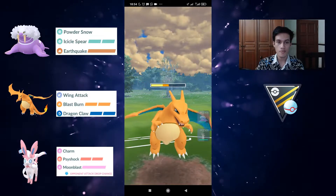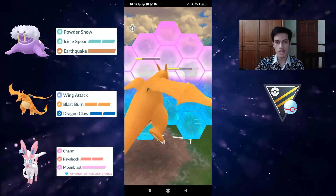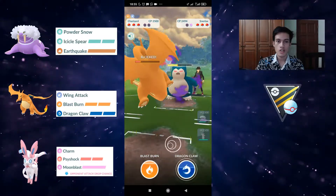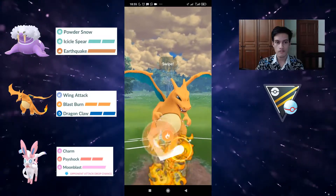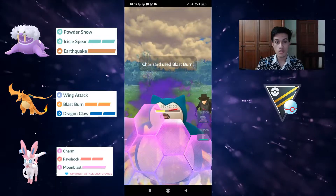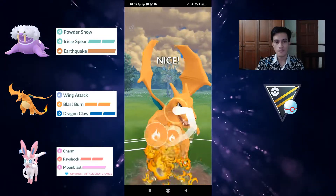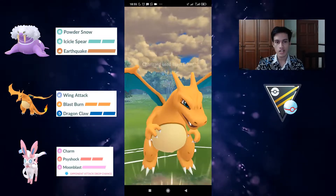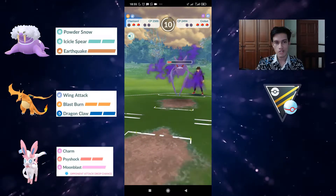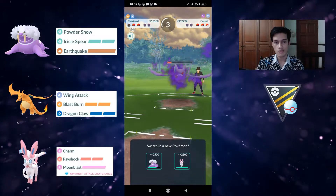Shadow Snorlax is quite frail but we mistimed it — underestimated the amount of energy Snorlax had — so we had to double-shield. We went all the way up to almost a double Blast Burn. We didn't want to go to double Blast Burn because we'd be wasting energy. We managed to get another Blast Burn, but because we were already low on health we couldn't get to the Dragon Claw.